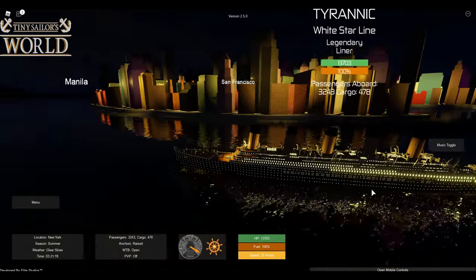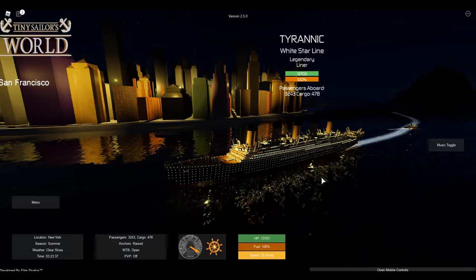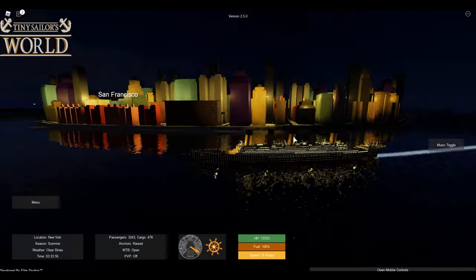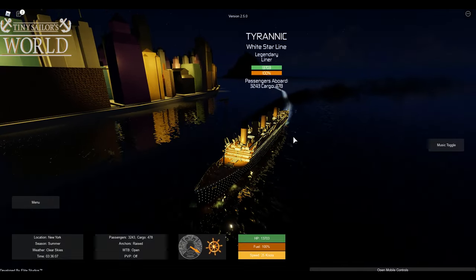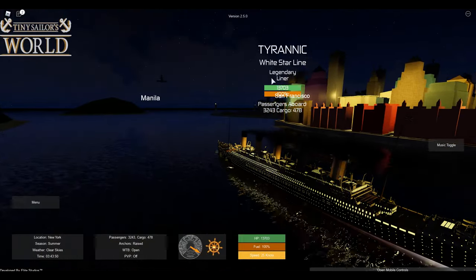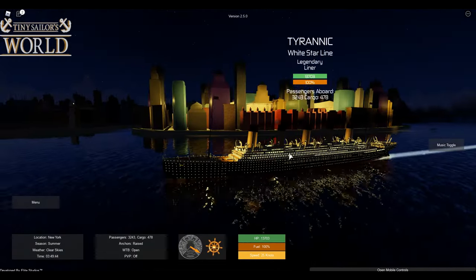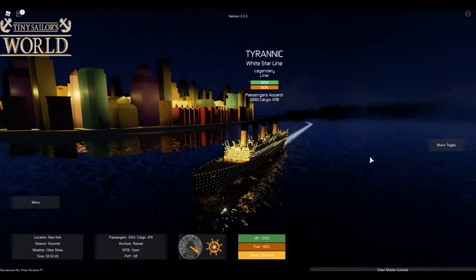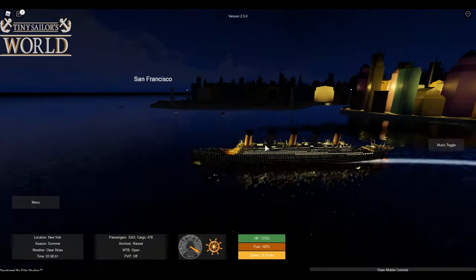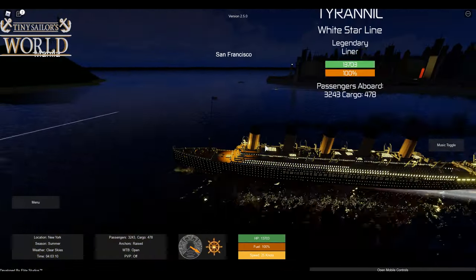I'm not sure how big the Tyrannic really is compared to other vessels we might see later in the video. We are leaving New York for Southampton. This vessel is apparently built under White Star Line — it's a legendary liner. It doesn't exist, it never has existed, it only exists in this game. It's a little interesting that they have it under White Star Line and not some fictional line. But anyways, we are going to head to Southampton.